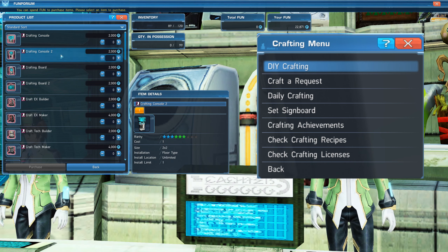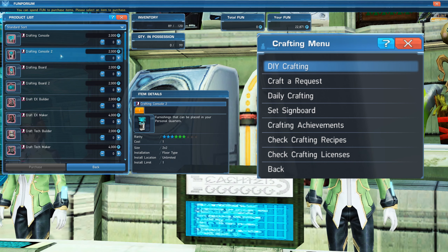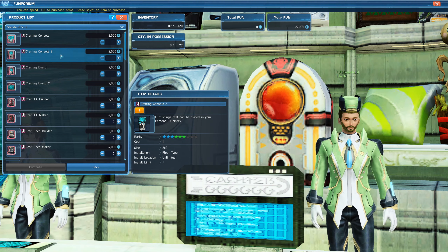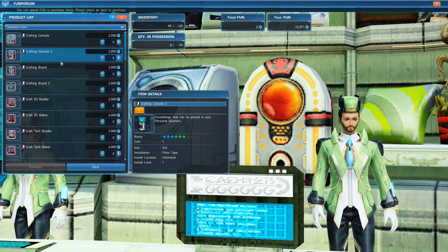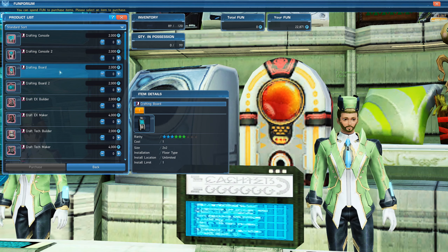The Crafting Console gives you access to all crafting within your personal quarters. There is a Crafting Console 1 and a Crafting Console 2. The only difference is the size and the placement. Console 1 can be placed on the wall and Console 2 can be placed on the floor.